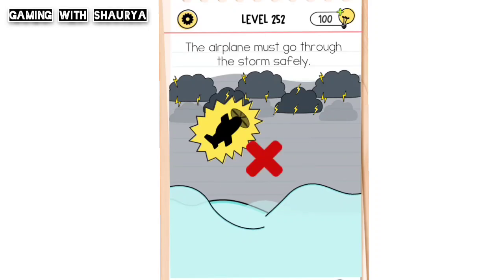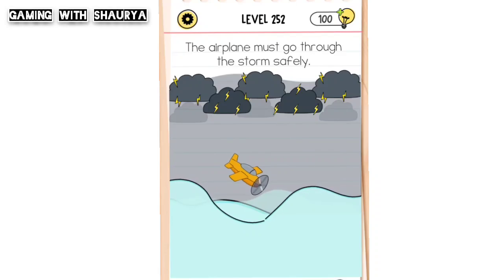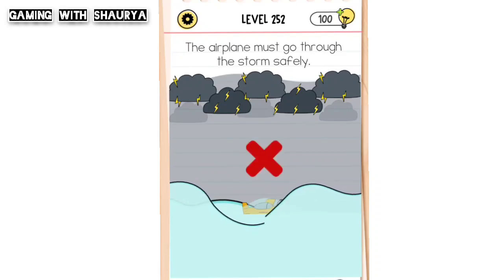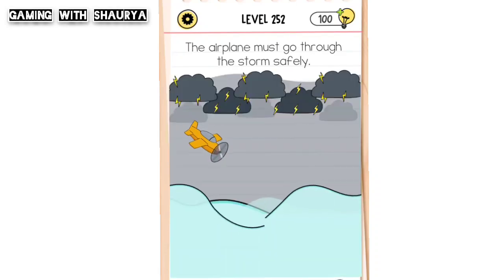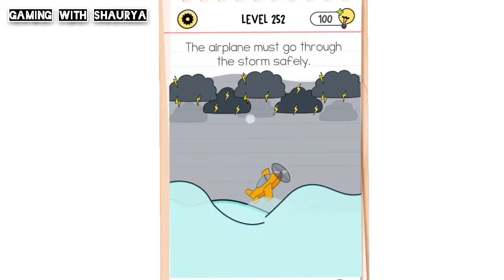Hi guys, please subscribe to my YouTube channel Gaming with Shoreif for more solutions. Plane Test All-Star Level 252 - the airplane must go through the storm safely, so as you can see the plane has to be saved from the storm.